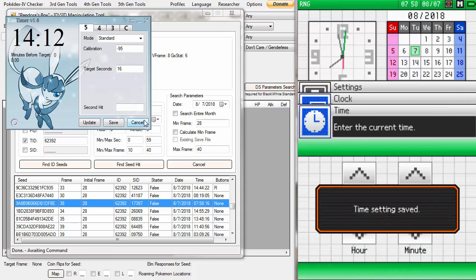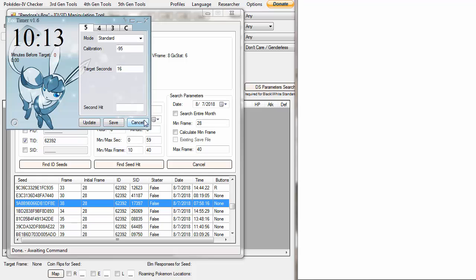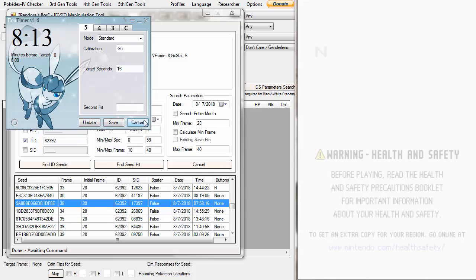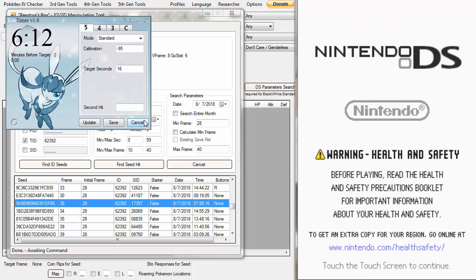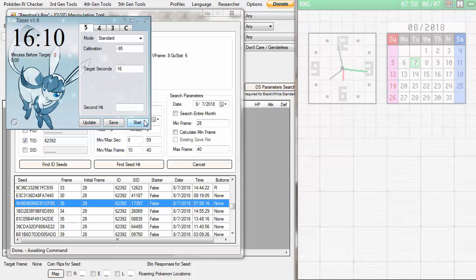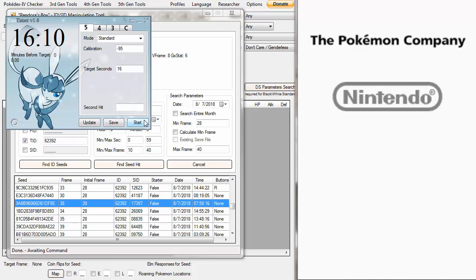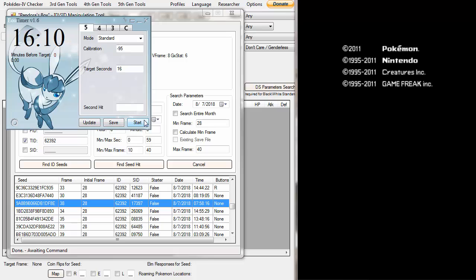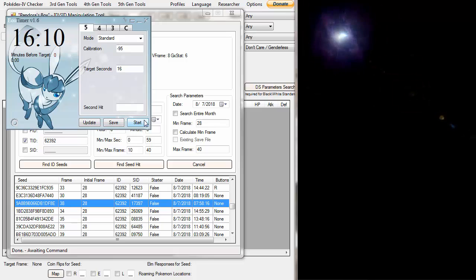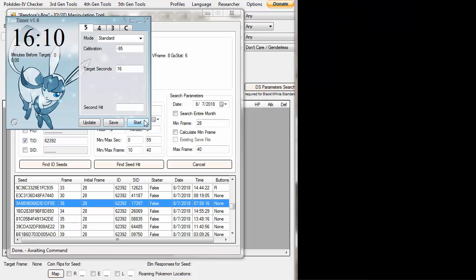Turn the DS on and off, and when Eon Timer hits zero, all you do is boot your game up. I was a little late there but it's okay. Don't touch any buttons on the DS. Once you hit A to launch your game, touch nothing until the Game Freak logo shows up — which is the star thing — and then hit A.